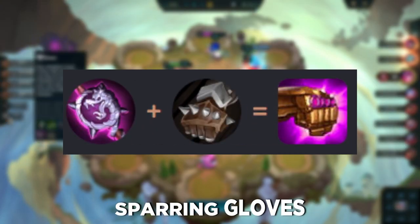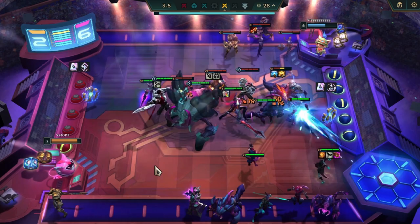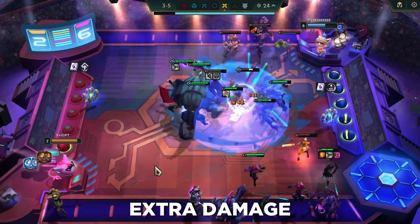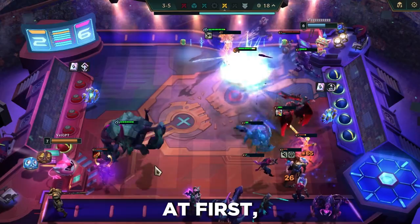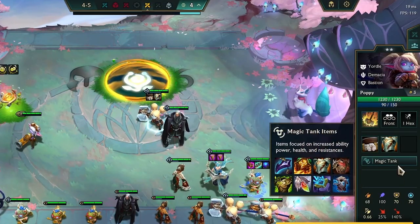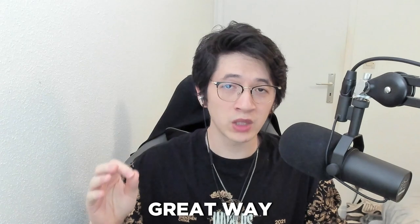Combining a Rod with Sparring Gloves makes a Jeweled Gauntlet, which provides ability power to the holder and most importantly allows the holder to critically strike with their ability to deal extra damage. If you're unsure what to build for your units at first, right-click on the unit and Riot will give you a list of recommended items — even if they're not necessarily the best, it's a great way to get started and be less confused.